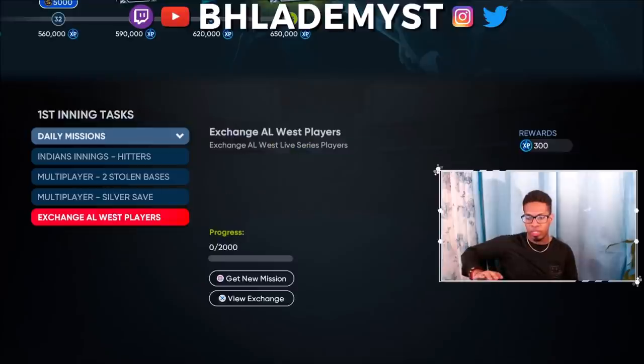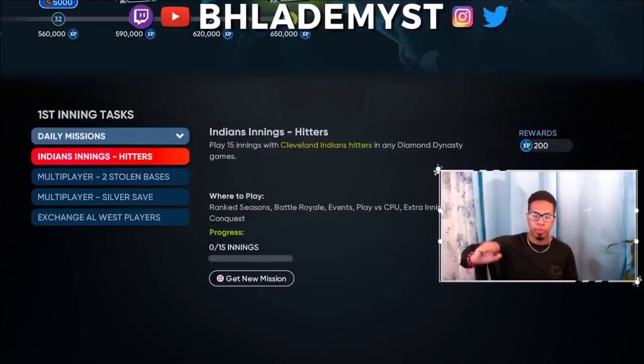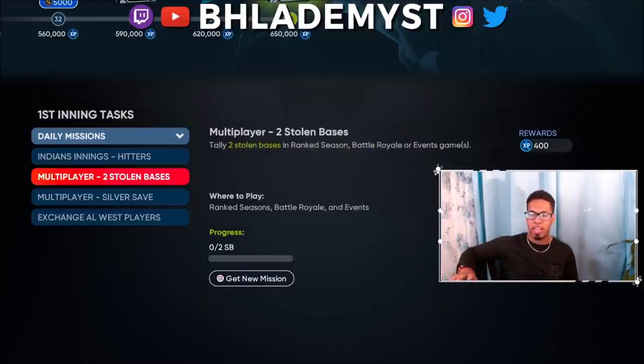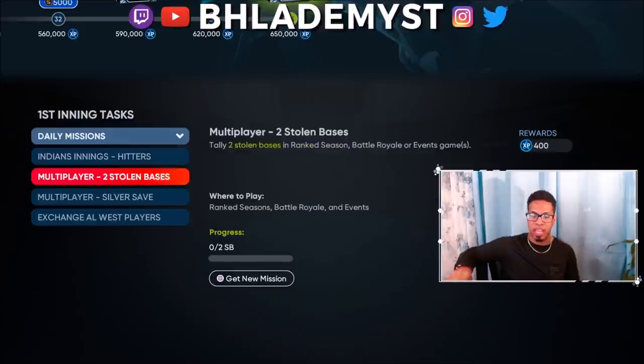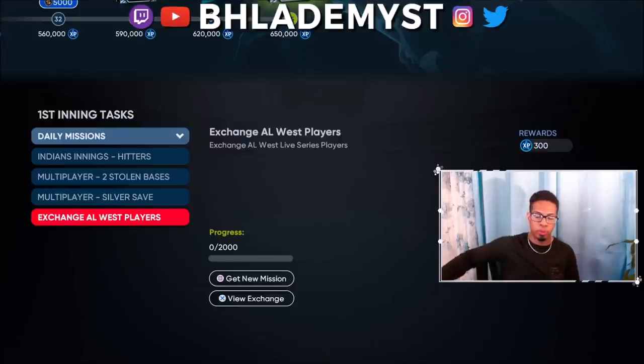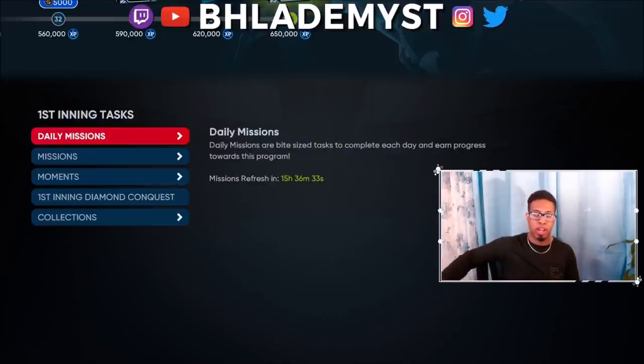For daily moments, I've only done the ones that say 'get a certain amount of innings with a certain team' since those are offline. Anything that forces online play I generally skip while grinding offline content first. But if you've been playing events, ranked seasons, or battle royale, check daily moments each day and adjust your play style to complete them. For example, if I never steal bases, I might steal two today just for that extra 400 experience. As for exchanging players as a daily mission, I'd avoid that early in the game unless you've completed collections and don't need duplicates or stubs.